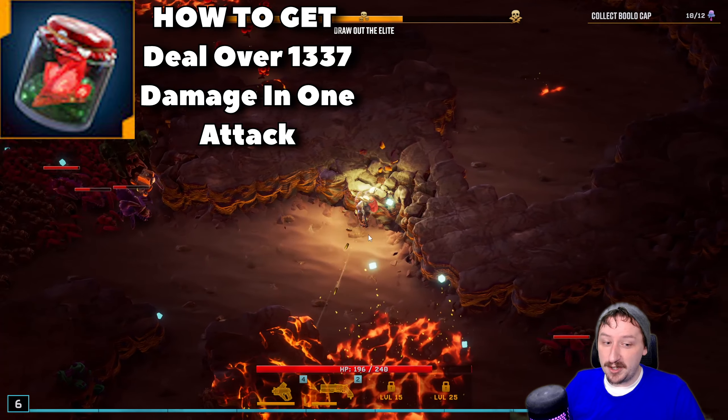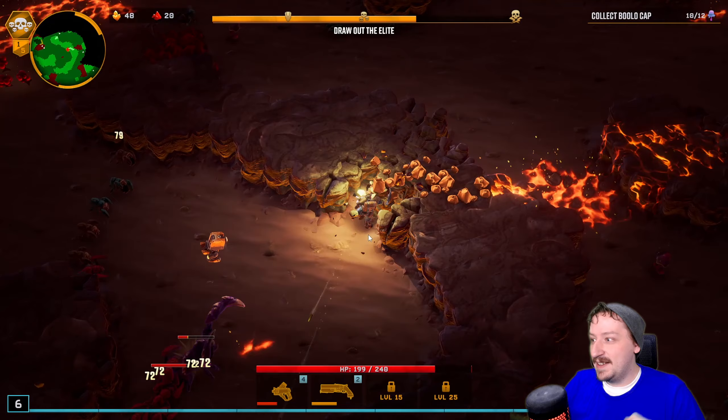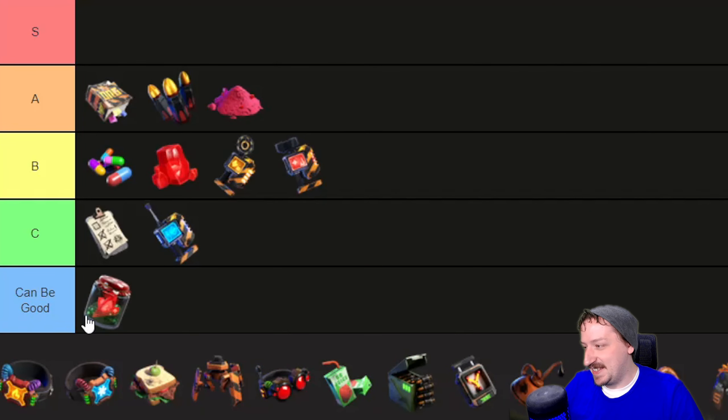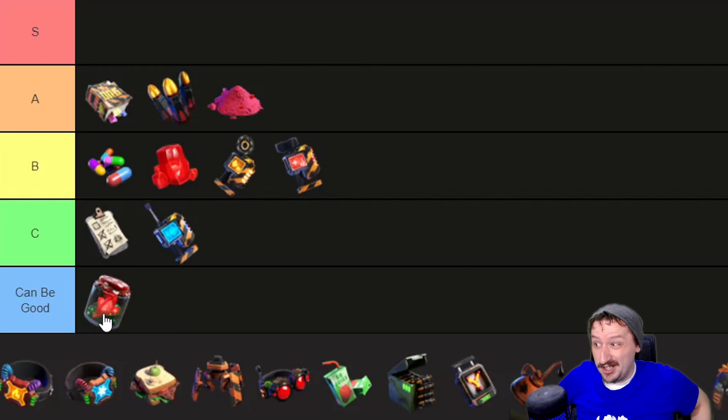Then we've got Pickle Nitra, which increases your damage by 2% but decreases your movement speed by 0.5% for every single Nitra that you have. I'm going to put this in the 'Can Be Good' tier because it can absolutely be insane, but it's also cost me rounds before. It can let you destroy everything super fast if you stack a bunch of Nitra, but you can also become as slow as a slug. It's literally cost me matches where I couldn't reach the pod in time after clearing everything. If you've already stacked up movement speed, Pickle Nitra is really really good. Otherwise it can potentially cost you rounds.